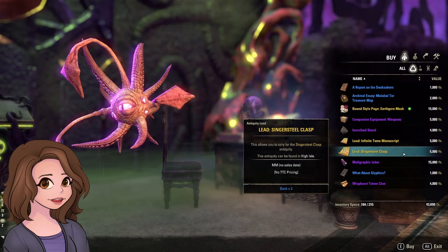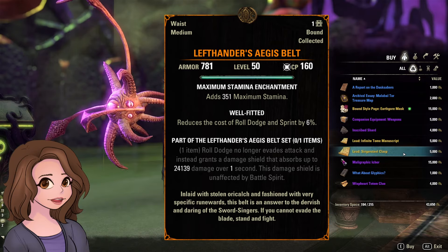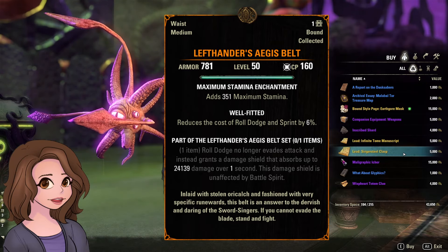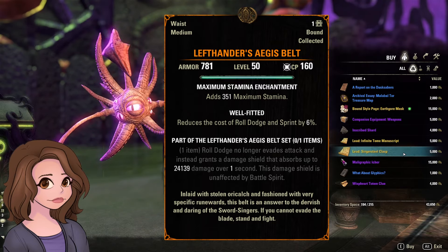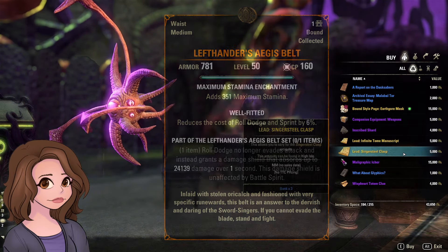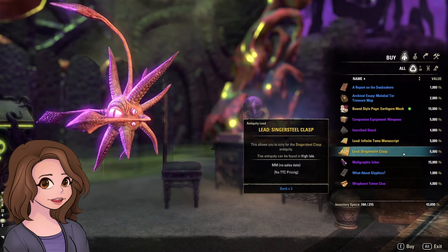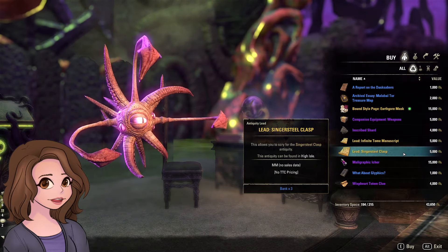However, the Singer Steel Clasp is for the Left-Hander's Aegis Belt, which is popular in PvP. It drops from Alik'r Desert Treasure Maps — not a horribly difficult one to get. Left-Hander's Aegis is good, so I am excited about this lead. Anytime we get a good Mythic and a lead that's even somewhat difficult to get, it's probably a good deal.